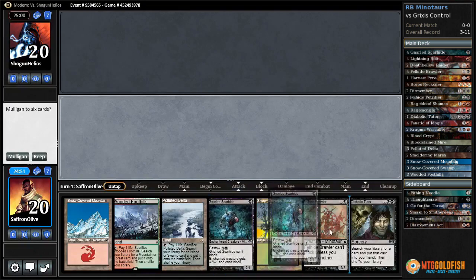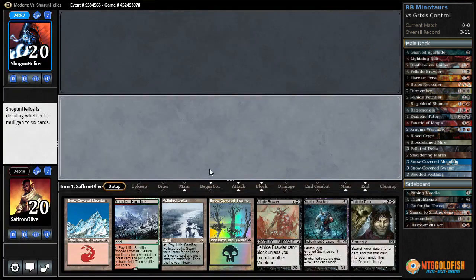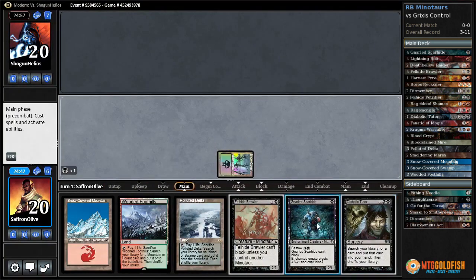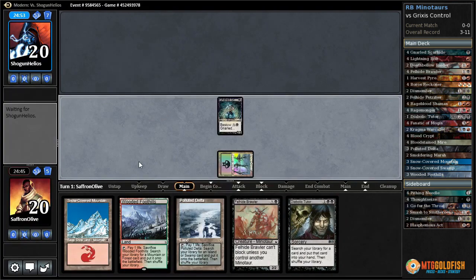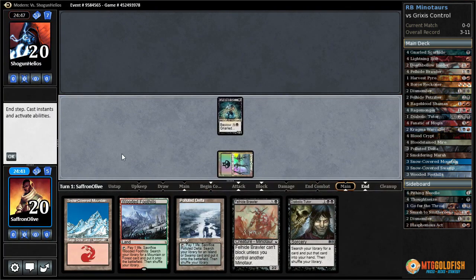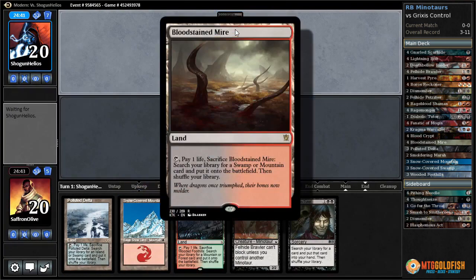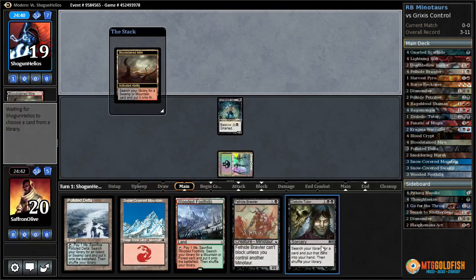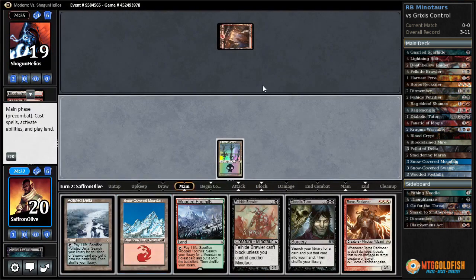Against the odds, Red-Black Minotaurs of all things! We have our Diabolic Tutor — can be literally any card in our deck for only four mana. I don't really want to be playing Diabolic Tutor, but it's an homage to the deck that started this whole thing. The deck that beat us a couple weeks ago definitely hit Diabolic Tutor — that's why we have a single one. Maybe it'll be good — who knows what spicy card we could turn it into.